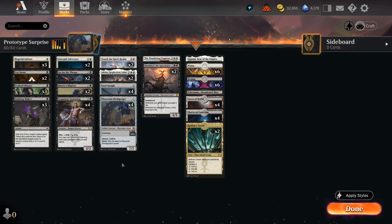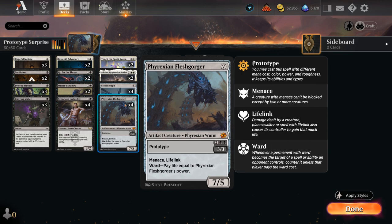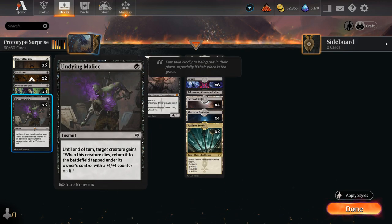Hello and welcome to another Standard Games video. Today we're taking a look at a black-white prototype surprise deck, as we're playing eight of these three-mana prototype creatures between Steel Seraph and Fleshgorger, and then playing three copies of Undying Malice to maybe surprise transform them into their larger forms.